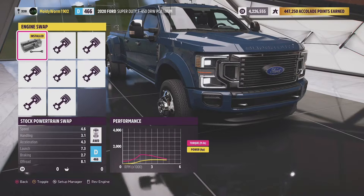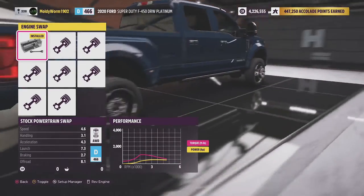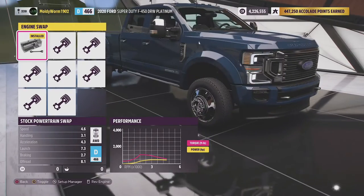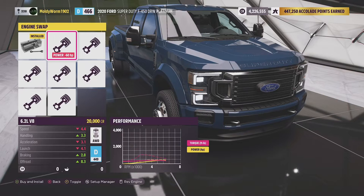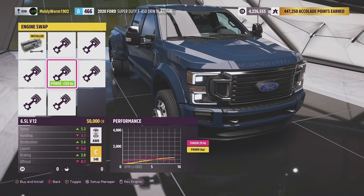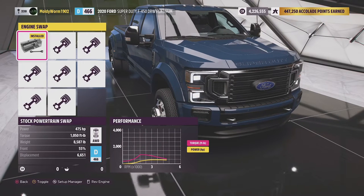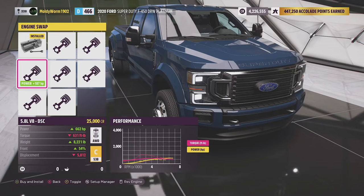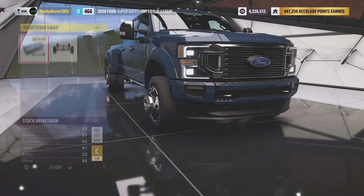I'm going to walk you through my upgrades for this vehicle. Standard, it has a 6.7 litre Power Stroke diesel engine which puts out a lot of torque - it starts off with 475 horsepower and a thousand foot pounds of torque. I'd like to reduce the torque a little bit to try and negate some wheel spin. I'm thinking the 5.8 litre V8 might be a good shout - a little bit more horsepower but a little bit less torque, and it already bumps the vehicle up into C class. We'll go with that, though we might have to come back and swap it later.